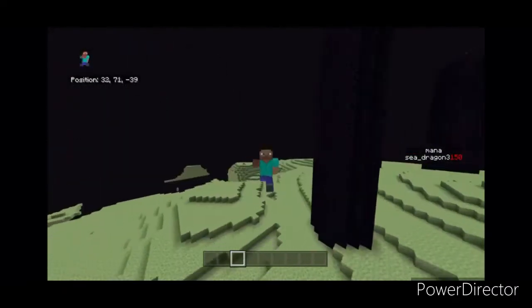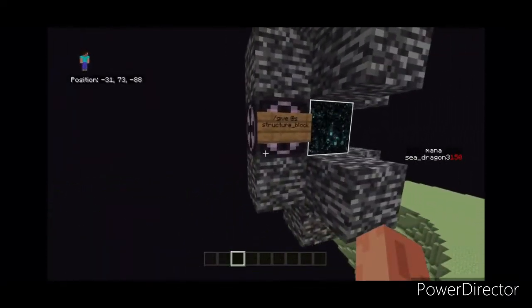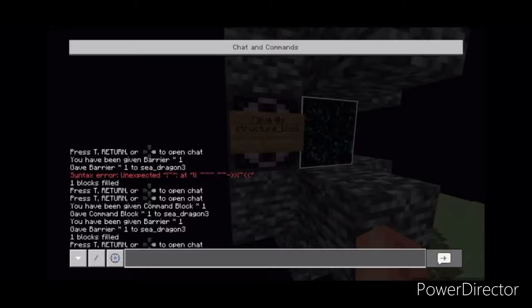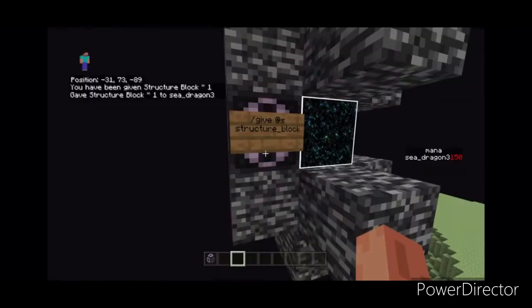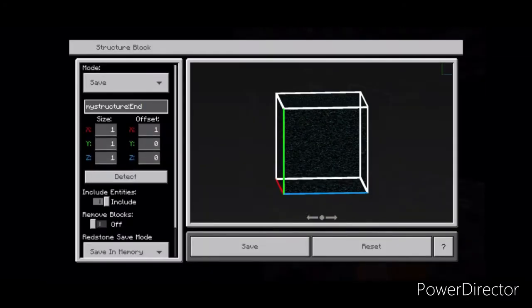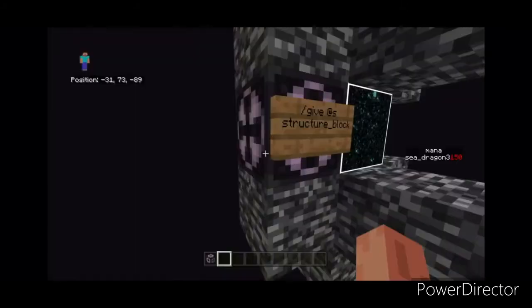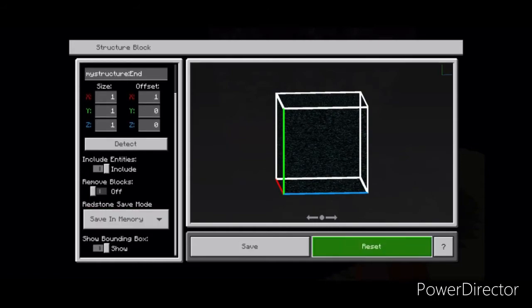Fly all the way over to the end gateway. When you reach that area, you're going to want to place a structure block by doing slash give @s structure_block. Place your structure block right there, and then name it — call it 'end' — and set the coordinates.